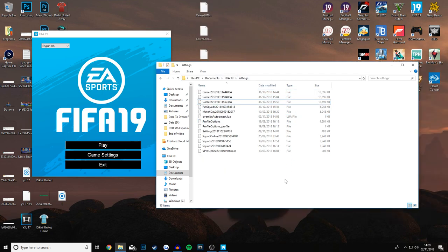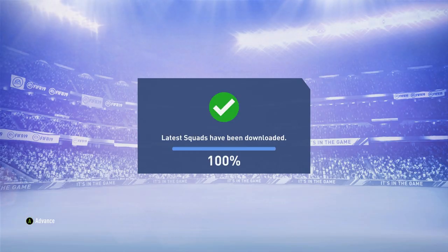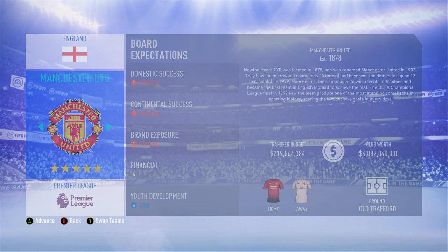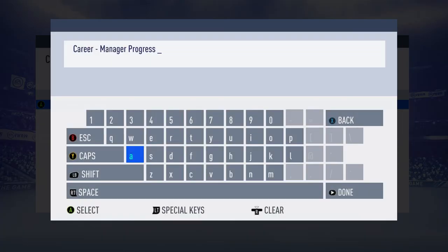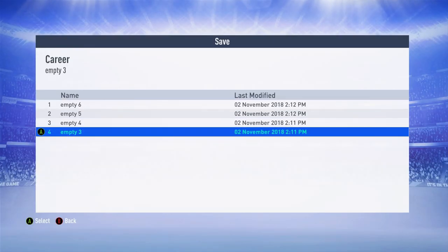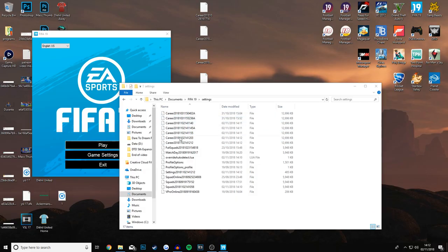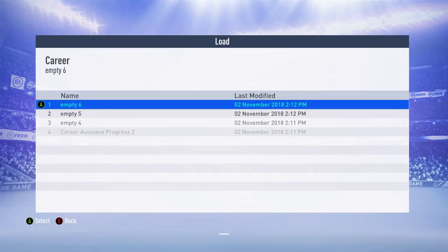I moved them to the desktop, so they've already been removed from the Documents, FIFA 19, Settings folder. Let's open this back up, making a new manager career. Late squads are being downloaded. I'll just use Manchester United for this one - PC takes a lot less time to load the entire thing up. Let's save it under a new name. We've got empty one and two, so now we need to do empty three to six. What do you know - we now have eight.